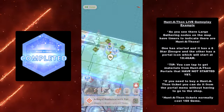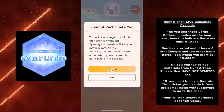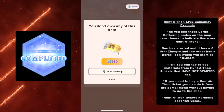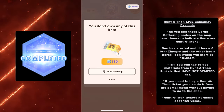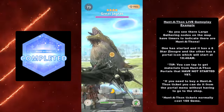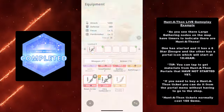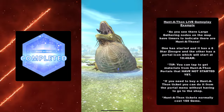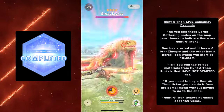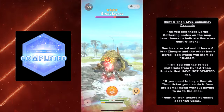Here's an extra tip: you can tap to get materials from a Huntathon portal that has not started yet. So even if the Huntathon hasn't started, you can still gather materials from it — carbon bugs, etc. And if you need to buy a Huntathon ticket, you can do so from the portal menu without having to go to the shop. Huntathon tickets normally cost 150 gems.